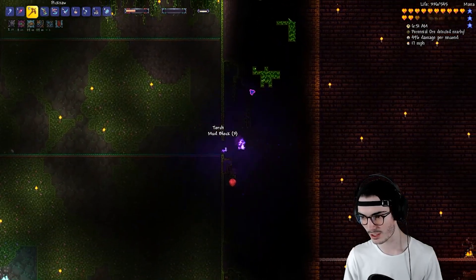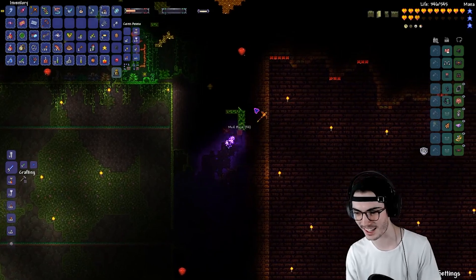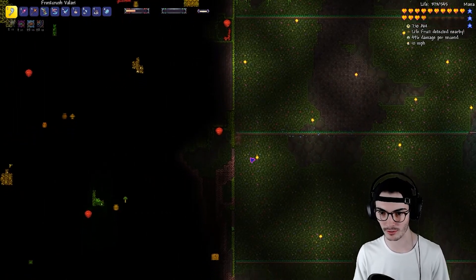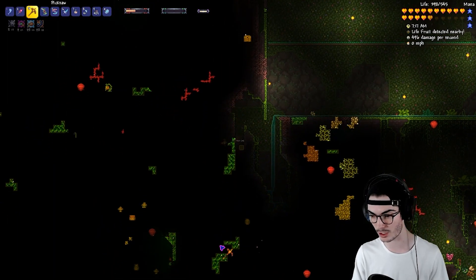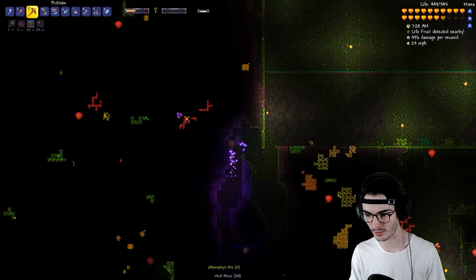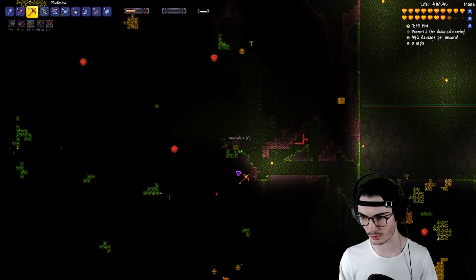I'm currently trying to make this other weapon - this would be our seventh weapon of the day if we make this, which is pretty epic. We got some Chlorophyte, we'll get the Life Fruit, and then we're gonna make this new weapon. Maybe we'll make a life upgrade too - a Life Stimulant or whatever they're called. I'm pretty sure I needed more Life Fruit, so we got more of that.